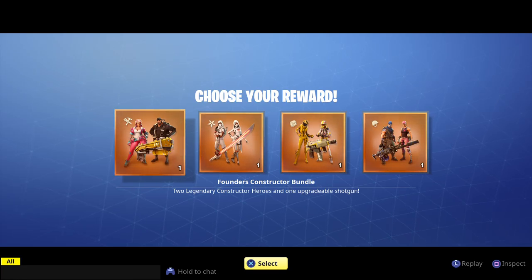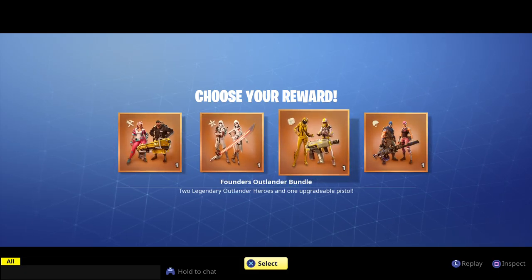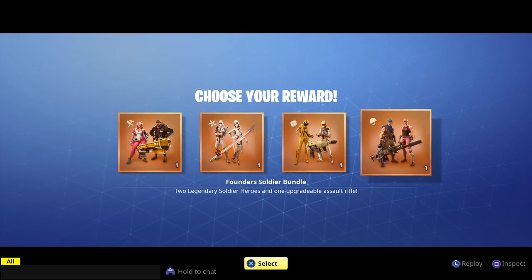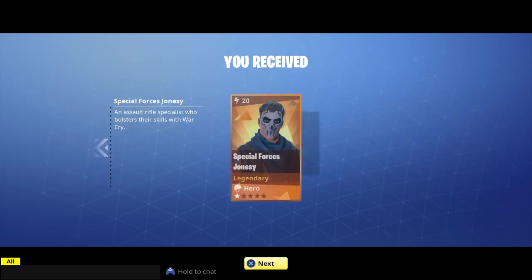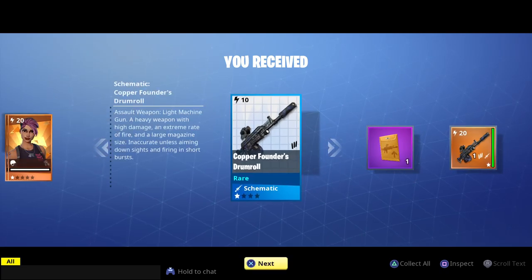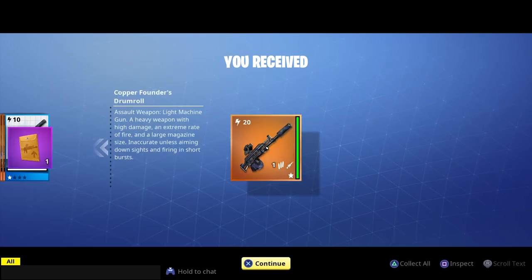Let's see what heroes we have to choose from - constructors, ninjas, soldiers. I play a lot of Outlander. Let's go to soldiers: Special Forces Jonesy - nice. Special Forces Ramirez - I actually don't have her, that's really good. And the Epic Copper Founders Drum Roll - nice.